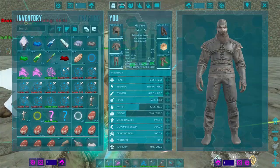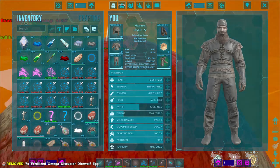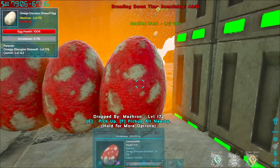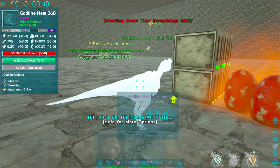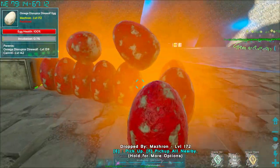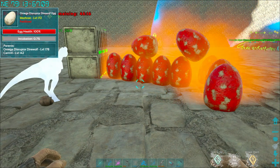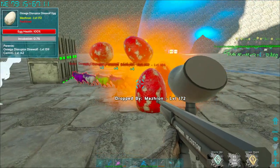I'm going to go ahead and throw out these one-percenter eggs right next to my nest and air conditioners. If you look at it, it says two minutes, but with a godlike nest — as long as he's godlike and you've fed him the eggs and he's got the breeding boost — he's going to be about 20 seconds for these guys to pop out.